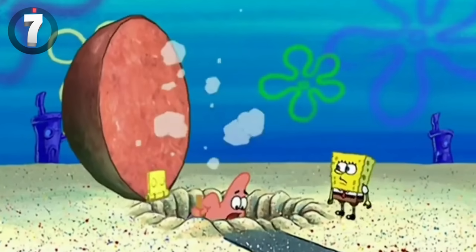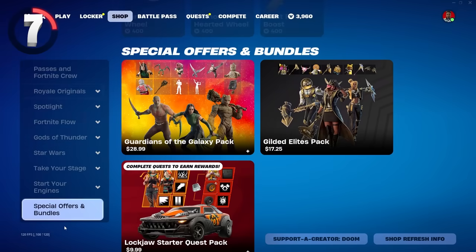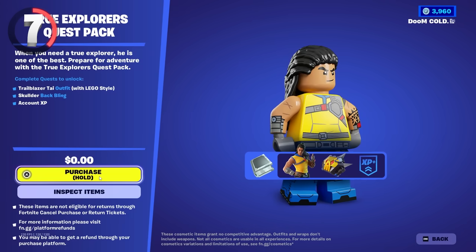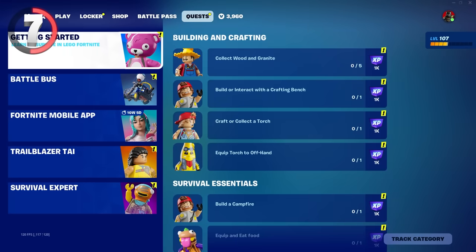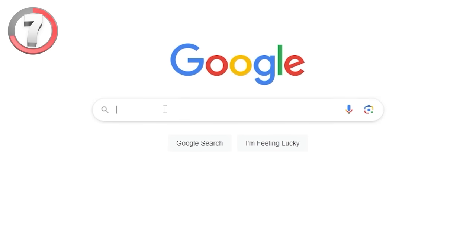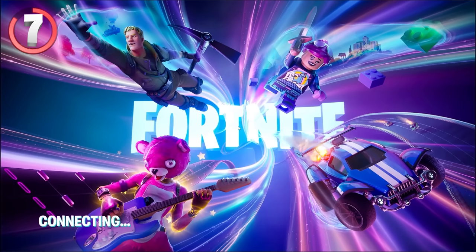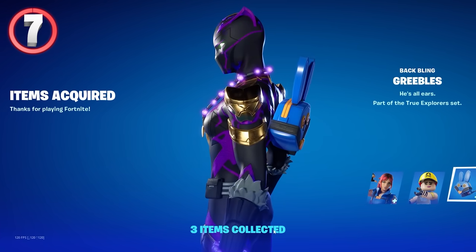For free reward number 7, if you go to the item shop and scroll down to special offers and bundles, there's actually a zero dollar bundle that unlocks challenges to get the Trailblazer Tie outfit for completely free just by doing some challenges in LEGO Fortnite. Not only can you get that skin for free, but if you go to your account settings, go to connected accounts, and connect a LEGO account to your Epic account — which you can make for free quickly — once you do that and start up your game again you will instantly get the Explorer Emily skin for completely free, as well as her LEGO version and a back bling.